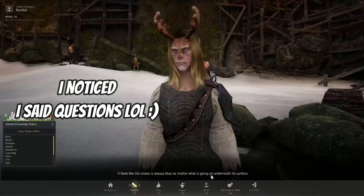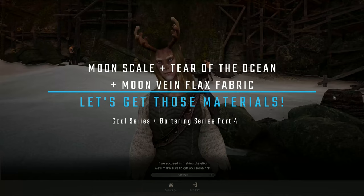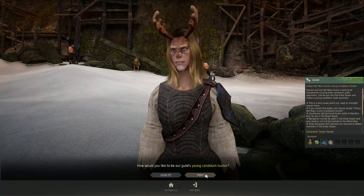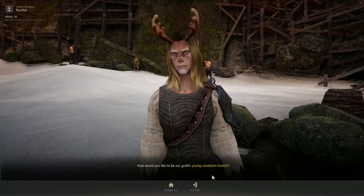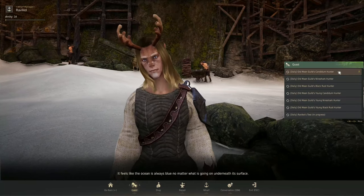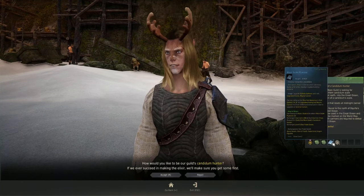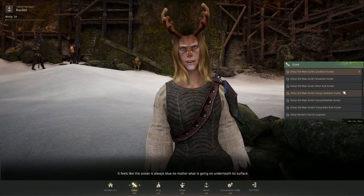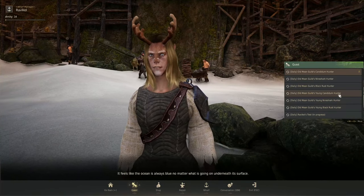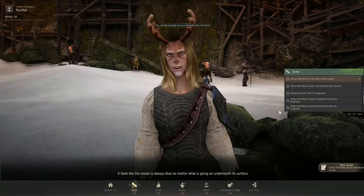Completing the Ravical test unlocks additional quests from Ravical. There are two options: if you can't kill Candidums, Nine Sharks, or Black Rusts and your boat explodes on you, accept the Young Ones quest — much easier with lower rewards. But if you're running with a group or have a Galias with upgraded cannons, take the adult version worth 10 kills. The main difference is difficulty versus reward. You don't want to risk losing your boat in the middle of Magoria, so I usually take friends when doing this.